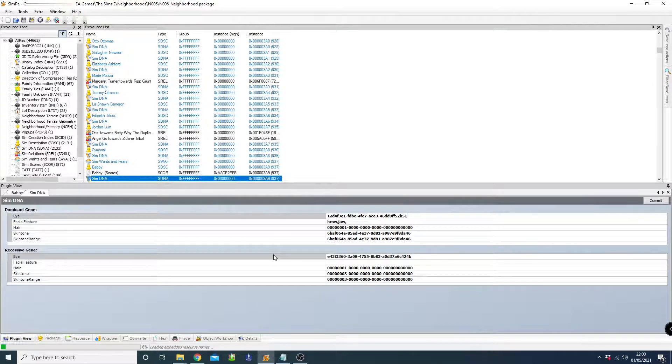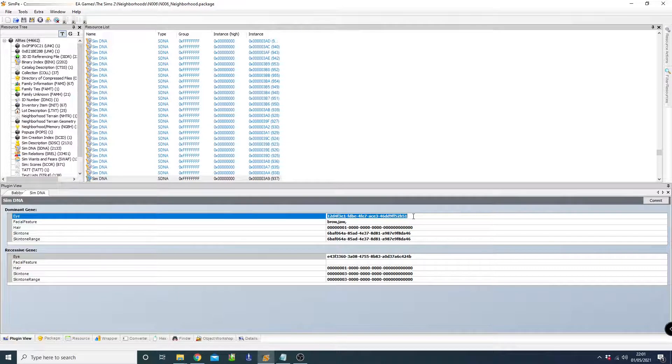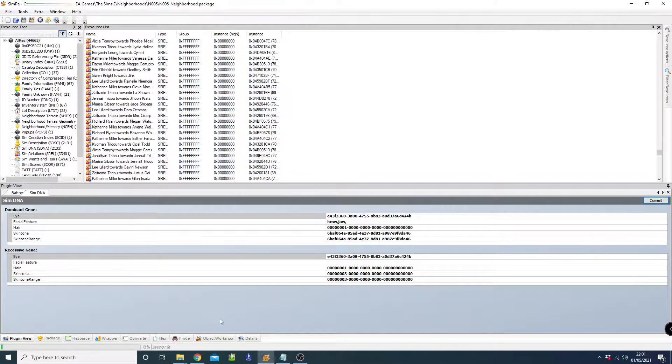To do that, open his DNA and look at it. Since we want light blue eyes, go to the Sims Wiki and look up the icodes — I'll link that below. Paste the icode for light blue into the dominant field. Note that this is only their DNA; we're getting to the physical attribute shortly. Leave the recessives alone.